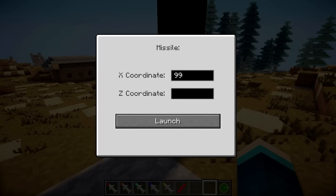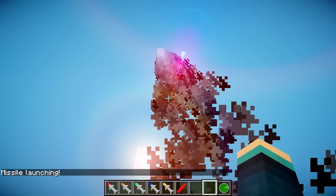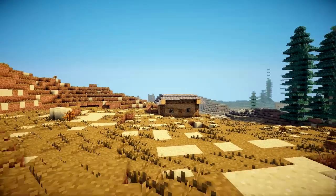So it was 99, 205, I believe — and this is where everyone in the comments is shouting those are wrong. Anyway, the missile is going to fly up into the air — look at all those particles, it's brilliant — and then I'll just go into F1 view so you can see a better view. It's going to come down and hit that house — we hope.